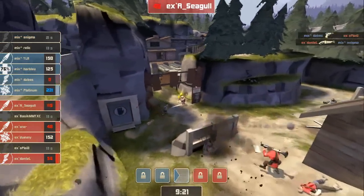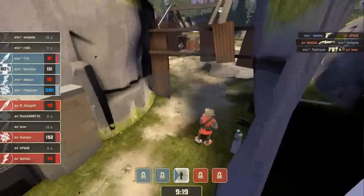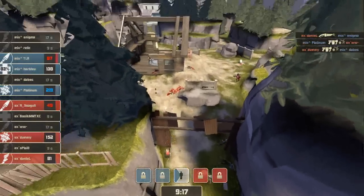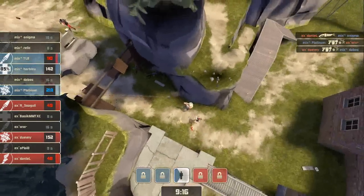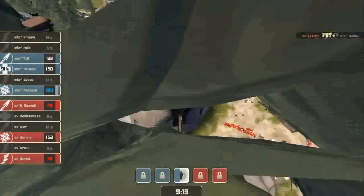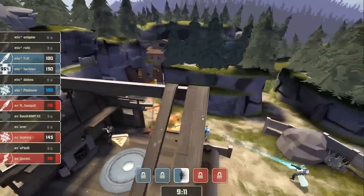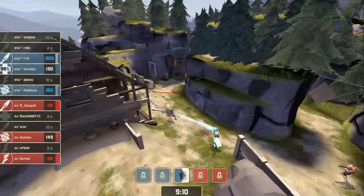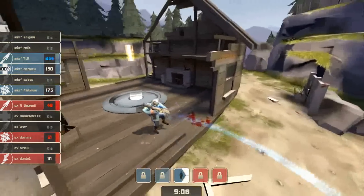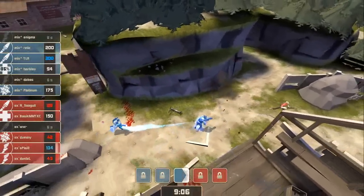Having trouble getting any focus on any one player, though. It's pretty well even — four on four. Harblue's still up. Down goes Dabes — three on three. We've got Platinum still in the mix, TLR — that's a pretty formidable duo along with Harblue. Just TLR on the point. Scout in, forces the pop. Wasted no time. It's Dontel — and it doesn't look like they're gonna give chase to him. They'd rather get the point up right now.